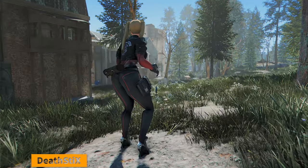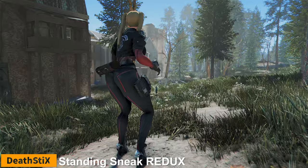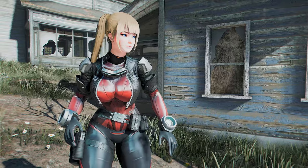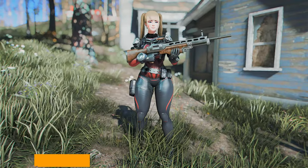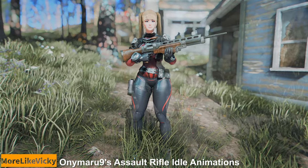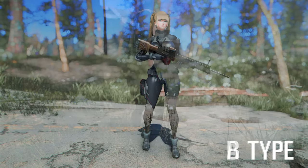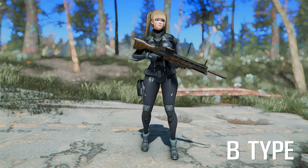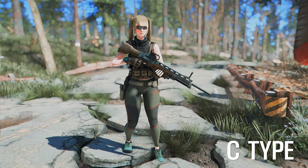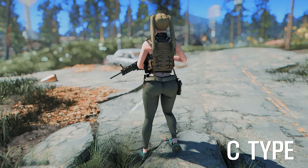Next up is Standing Sneak Redux. This mod is an improvement of Death Sticks' original Standing Sneak mod, and it makes the character's animation smoother and more natural when sneaking. Next up is Animaru 9's Assault Rifle Idle Animations. This animation mod changes the character's posture when holding an assault rifle. It has three options to choose from, and it applies to all assault rifles, including the Handmade Rifle from the Nuka World DLC, or the AK-47 M16-style weapons.